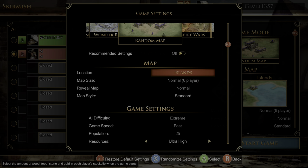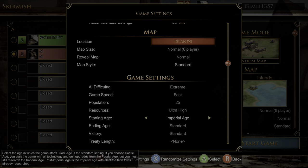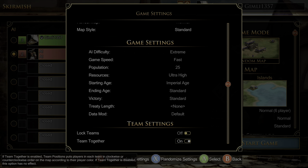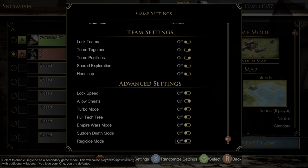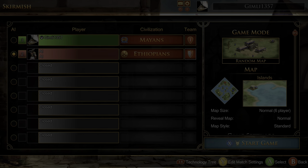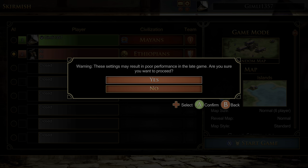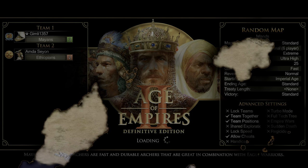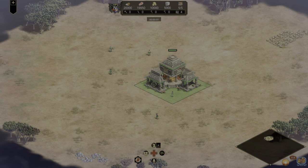Make sure difficulty is on extreme. Game speed can be anything you want — fast will just make the match go quicker. The important parts are: population 25, resources ultra high or infinite, and starting age is imperial age or post imperial age. The reason I didn't go with infinite and post imperial is just because I like actually having something to do while the match happens, because it takes about 20 minutes. All the rest of the settings are left the same. It'll tell you about poor performance — don't worry about it, it'll be fine.